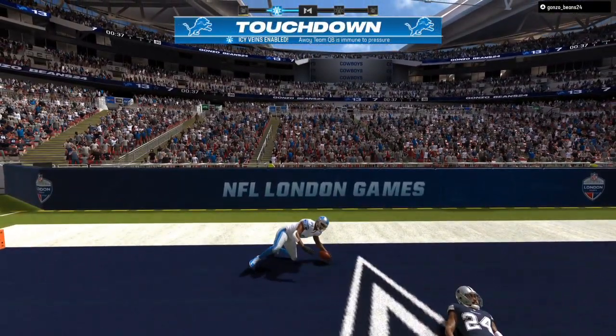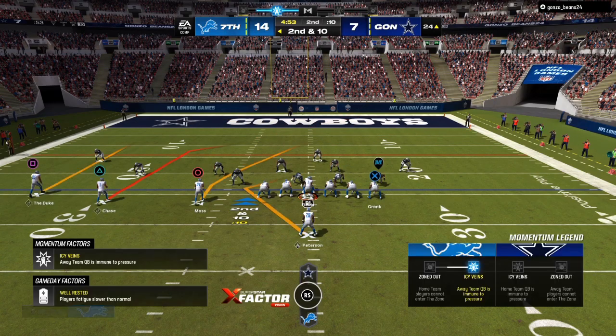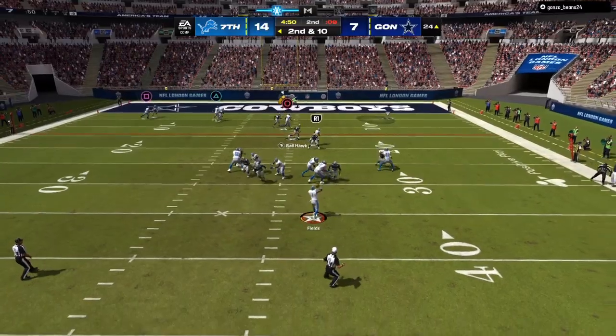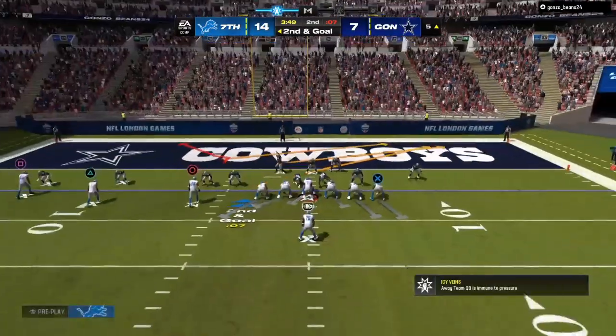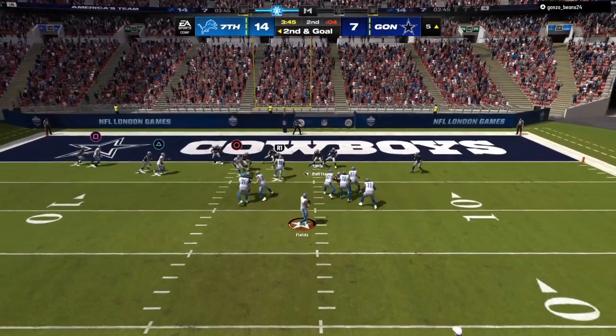That's what a fade route and a slant on the same side of the field does to man coverage in Madden 24. Right here we're going to have four routes on one side of the field leaking out. The user has to take either the low route or the high route — one of them is going to be open. All you have to do is make a read.